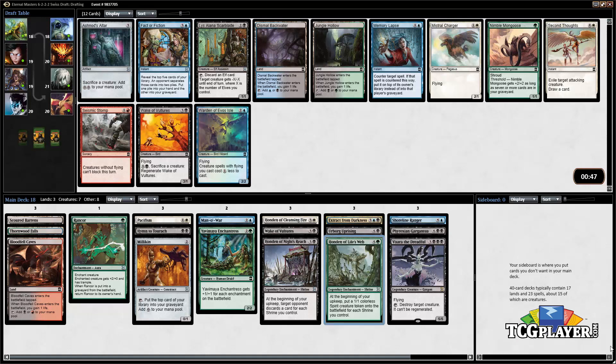We've got Fact or Fiction as a nice card draw spell, but since we're playing with Hondens I don't know that we really need to prioritize card draw. The correct pick may just be to take another land — considering we're already three or four colors at this point — so yeah, we're just gonna grab this Jungle Hollow.